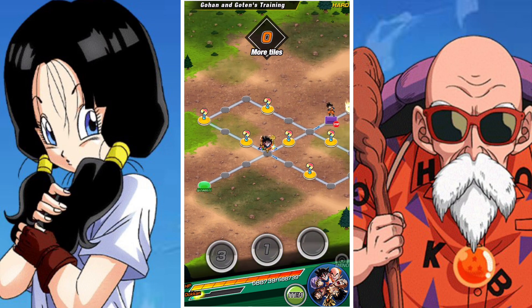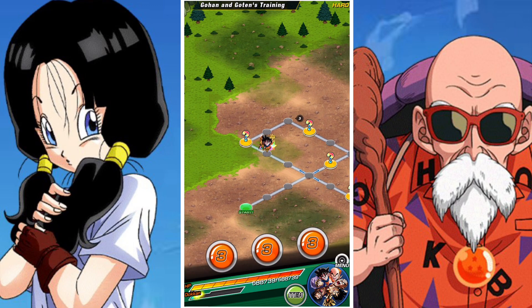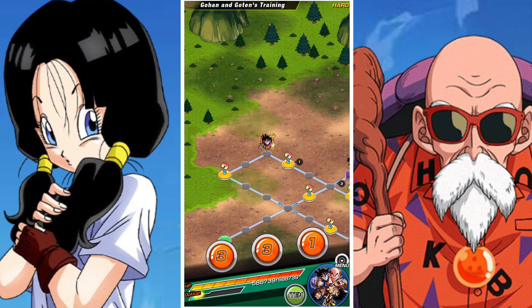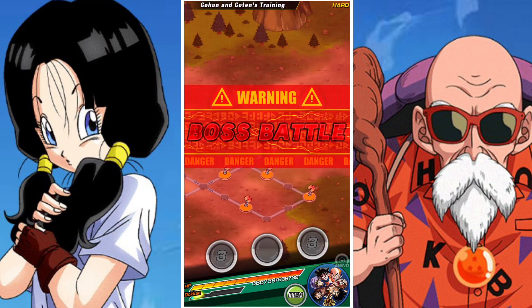You can also use the Oolong support memory or the Bulma and Vegeta support memory. Or there's even a third one now, which is the Bulma and Goku one. So you've got a lot of options now for increasing the drop rates and rewards.